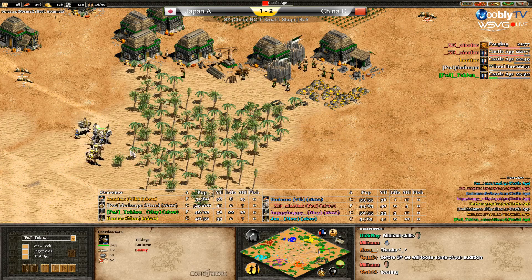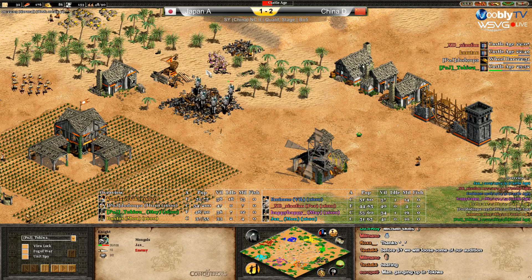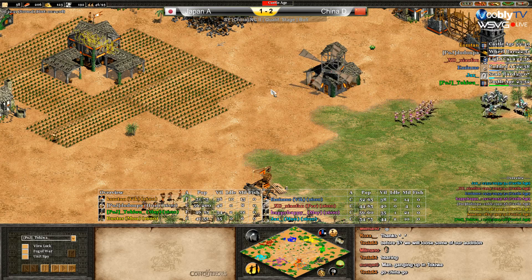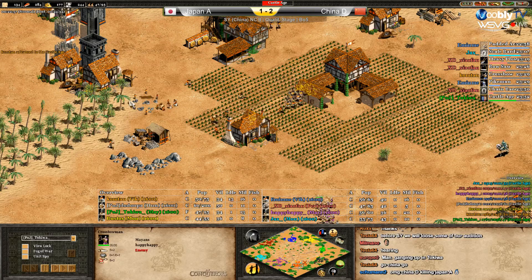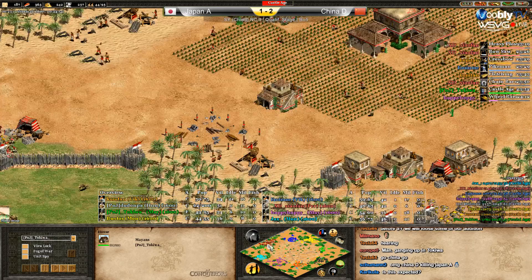Clearly an advantage for Chinese. Kasuni breaks in and kills the market. Purple is inside as well — killing the hunters. He will kill all those villagers and if he goes to the wood, orange's population goes down big time. Checking all villagers — it's not a super big difference but they are all really low, around 30 population in villagers except Dodompa at 34-35. Now in castle age — but a bad lumber camp placement; scouts converted to light cavalry.